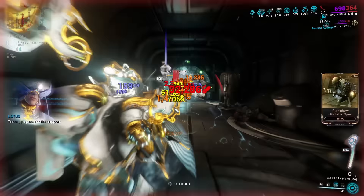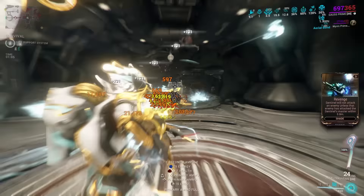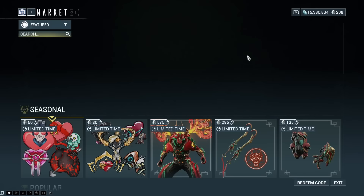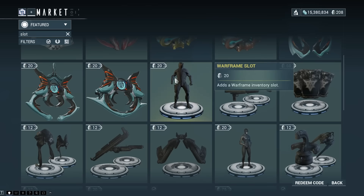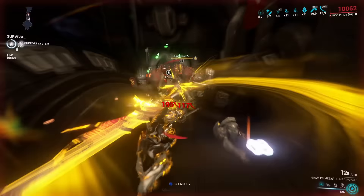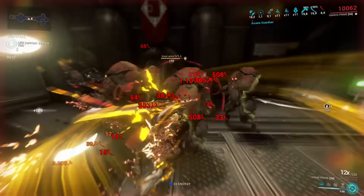I know I'm like a broken record because I pretty much say this in every single video, but if you are a very fresh player, do not spend your 50 starting platinum on any of those things. The only items you should ever consider buying are inventory slots for weapons and Warframes. One Warframe slot costs 20 platinum and two weapon slots cost 12, so it's your decision whether you want one more Warframe and four more weapon slots, or two more Warframe slots. In my personal opinion, two more Warframe slots usually beats weapon slots — but if you're a weapon enjoyer, you do you.